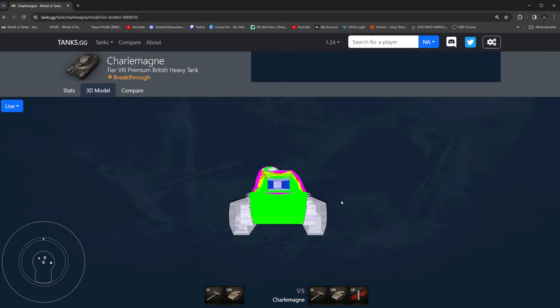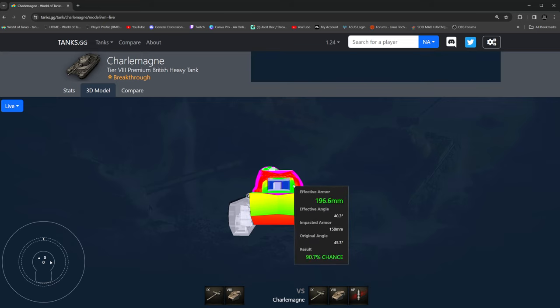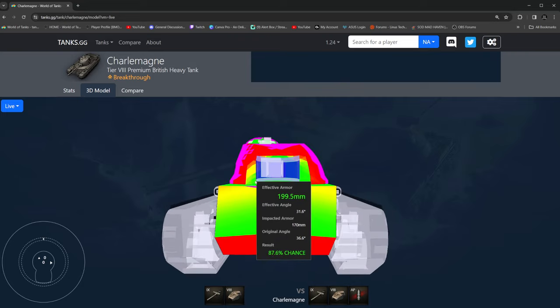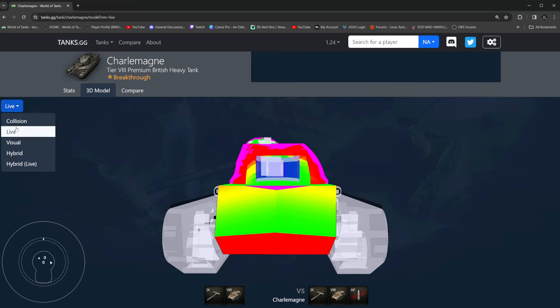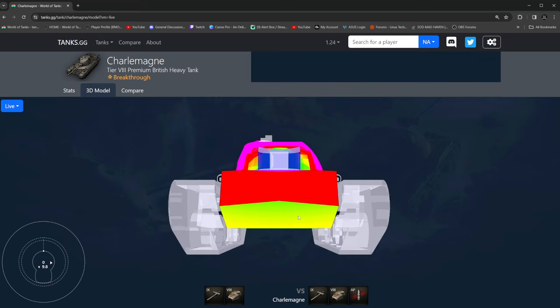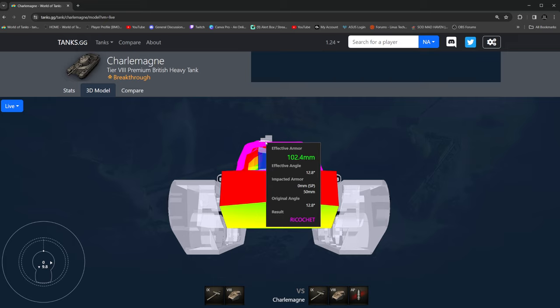The armor of the Charlemagne is one thing I really want to cover. From this point of view it may not look too scary, but that's against premium. Against 220 standard pin, it's a pretty good turret. You can see a couple of weak spots up here in the side inside of the turret — nothing really crazy. But whenever you max out your gun depression, what's really nice about the Charlemagne is that the hatch is completely gone — auto-ricochet angle.